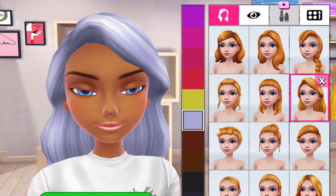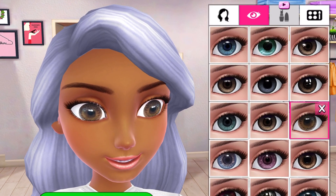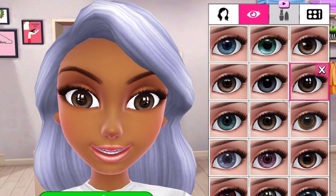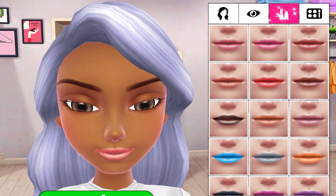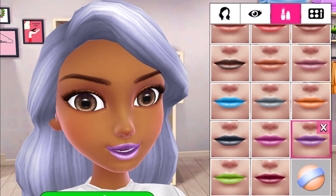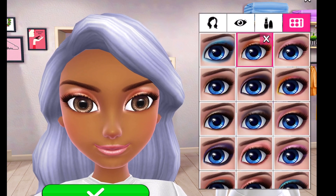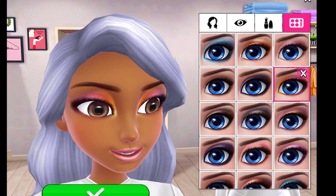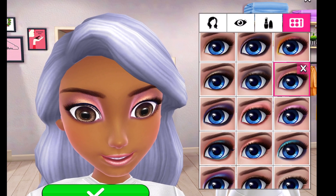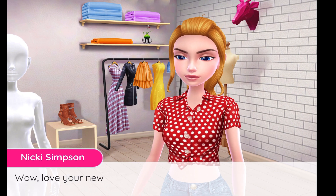I think this hair color looks the best, and then her eye color I want to be brown. We can also give her some cute lipstick — something more neutral, which is what I usually wear. And then we have to do a really pretty eyeshadow look and we're done. Now she's looking good.